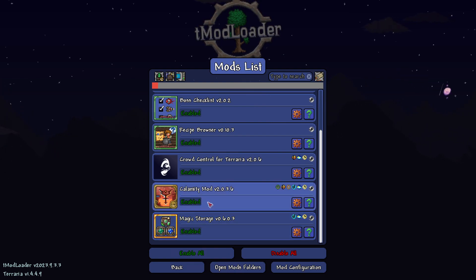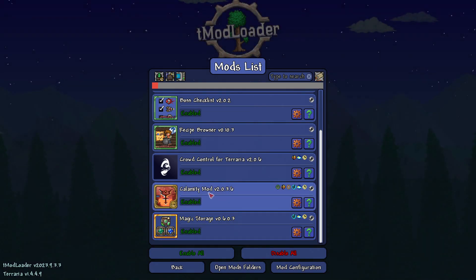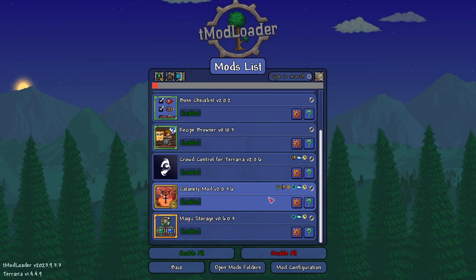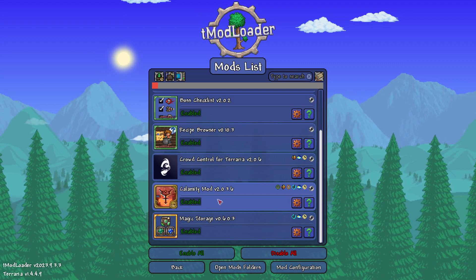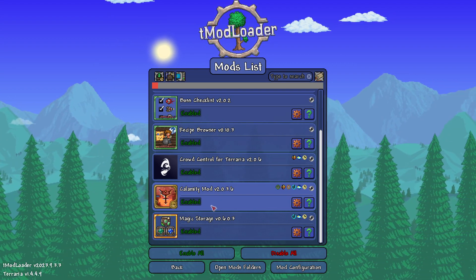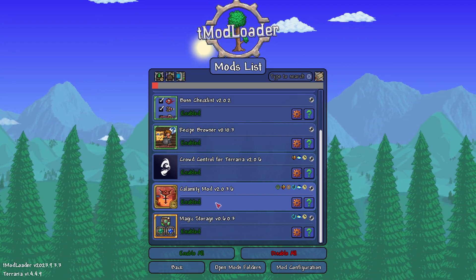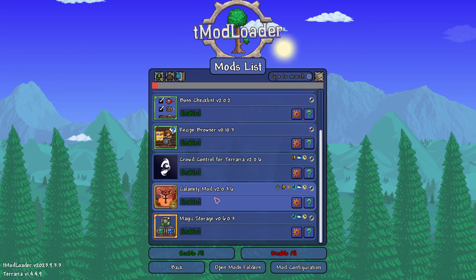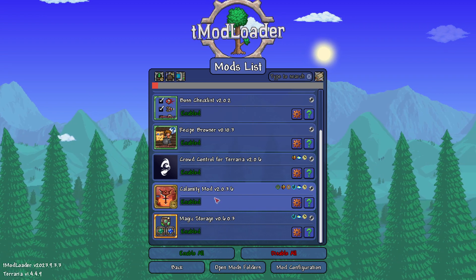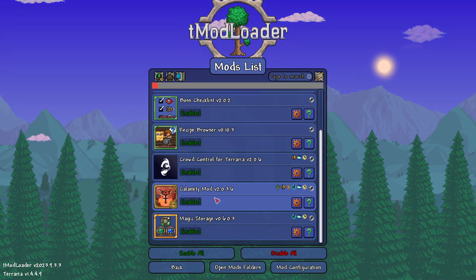Calamity Mod — I just showcased this in my previous video. Basically, it's a mod that literally makes Terraria 50 times better than it ever could be, adding more bosses, more things, and just an amazing amount of gameplay added into Terraria, which makes it an endless amount of fun. It's a big overhaul mod. If you don't know what overhaul mods are, they change the game to make it different and just very decent.